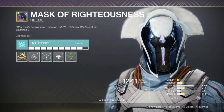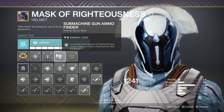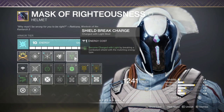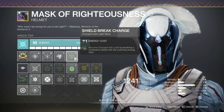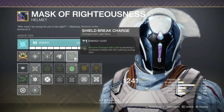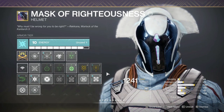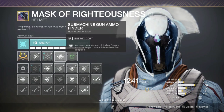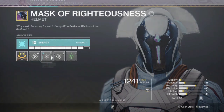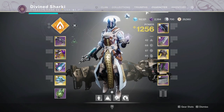On the helmet we have Shield Break Charge — another way to get Charged with Light — plus SMG Finder, Hands On, and a recovery mod. The whole build is centered around getting as many ways as possible to get Charged with Light and rock that Protective Light. I considered a warmind cell build using something like the Ikelos SMG, but I don't have it, so I'm going with a full Charged with Light style build instead. Overall I feel like we have a lot of versatility in our kit and weapons.